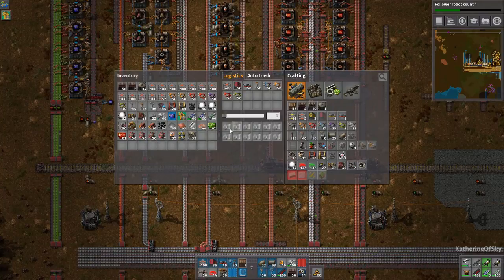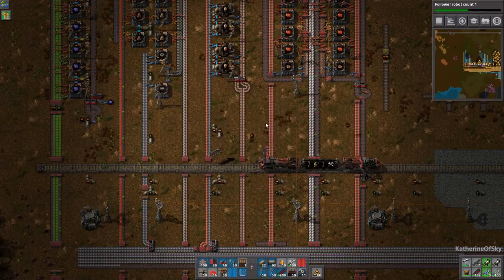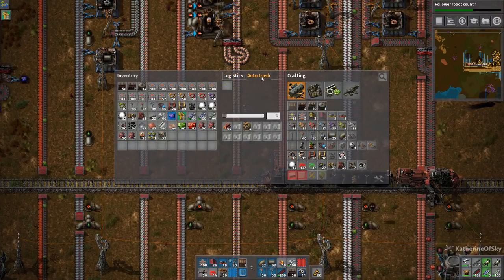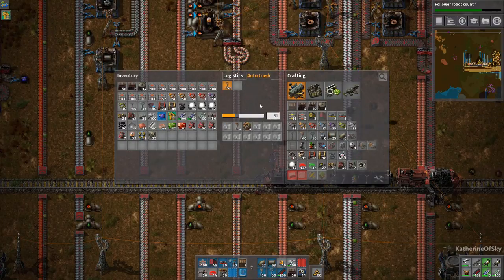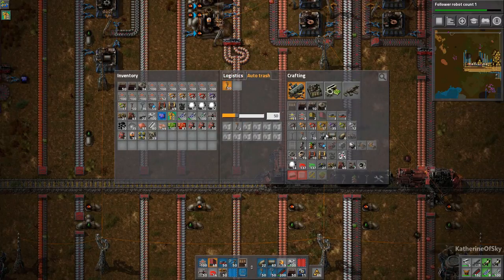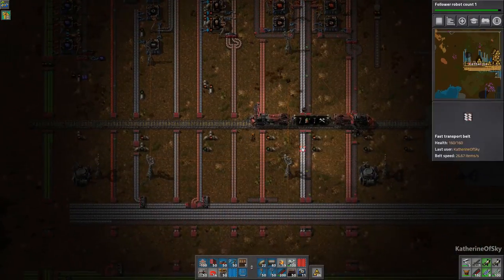The other thing I should mention is the trash slots. Instead of just using them for extra inventory, you can have robots take stuff from you — shift-click them and the robots will take stuff from you. You can also choose something to auto-trash: say if you have too many power poles, click it in here and adjust the slider for how many you want. If I request 50 and auto-trash 50, it leaves 50 in my inventory but anything over that gets automatically trashed.